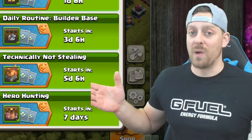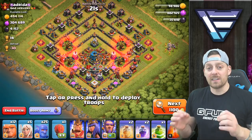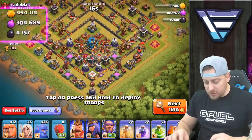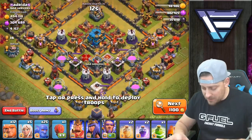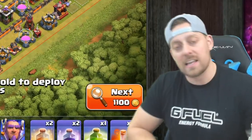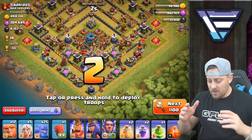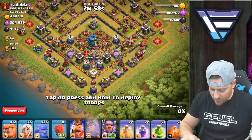I like the look of this base - the air defenses should be fairly easy to access and one of the inferno towers is down. We should be able to grab the loot out of this. It's not the most loot in the world but it's a decent amount, plus the Town Hall is not going to attack me. I'm not going in with LaaLo, I'm going in with the bowler attack. We're going to start with the queen walk right over here.